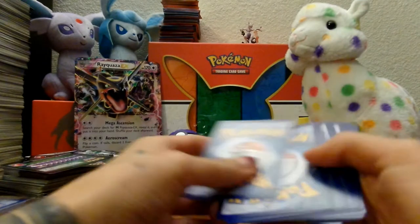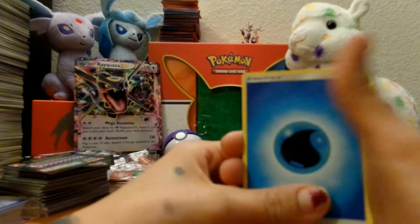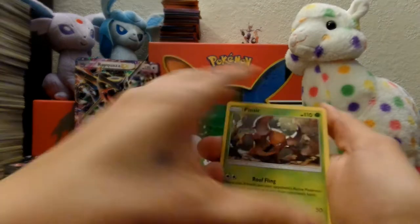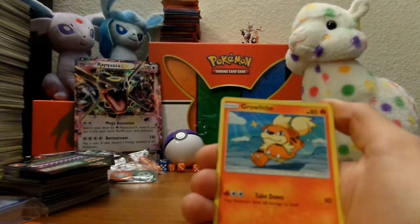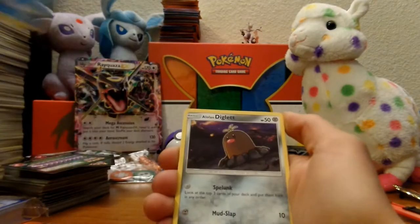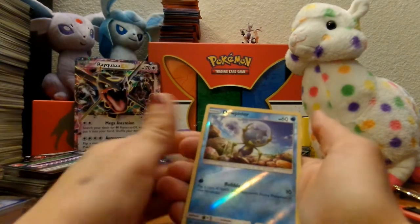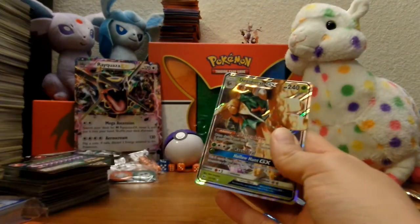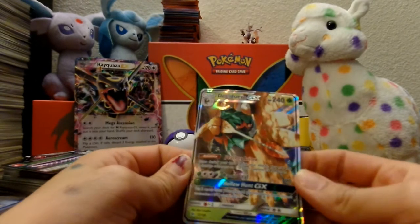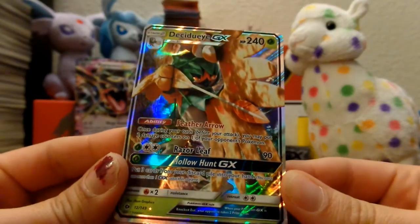This is gonna be a good one, I know I say that about all of them but I'm serious about this one. Water Energy, Timer Ball — you can see it peeking out — Pinsir, Repel, Growlithe, Alolan Meowth, Jupiter, Alolan Diglett, Mareanie. Reverse holographic is Jupitter, and for the rare — Decidueye GX! HP 240, Ability: Feather Arrow, Razor Leaf, Hollow Hunt GX.